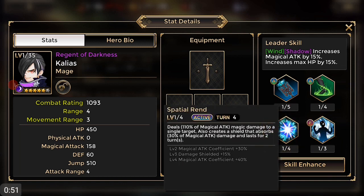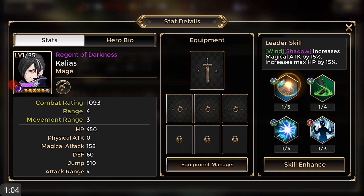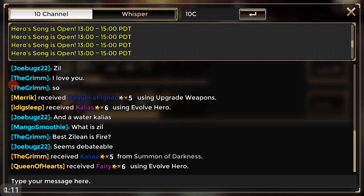He deals and gives a shield that absorbs 30 percent of magical attack, lasts for two turns. He's got the negative jump at 100 percent and he's got a great nuke. This thing is awesome — freaking locked. Let's see what chat's got.